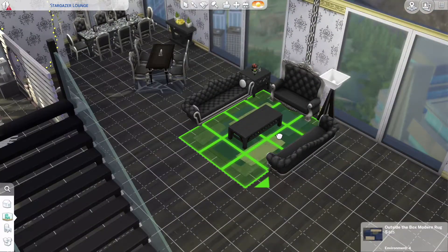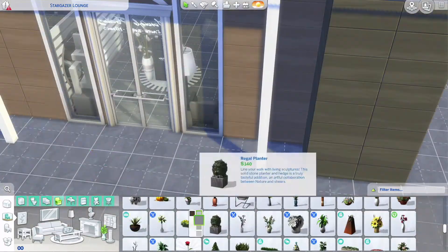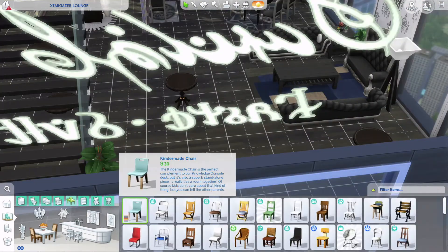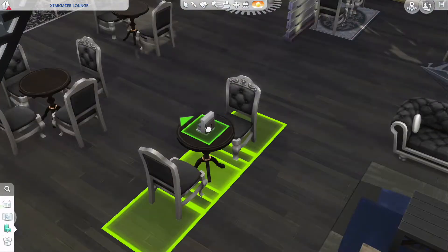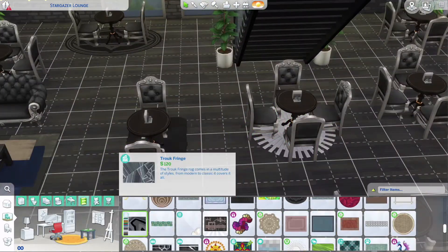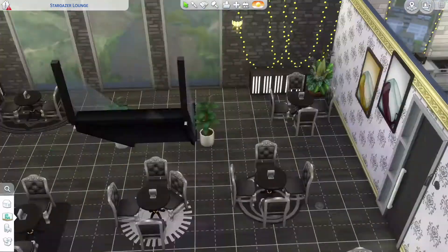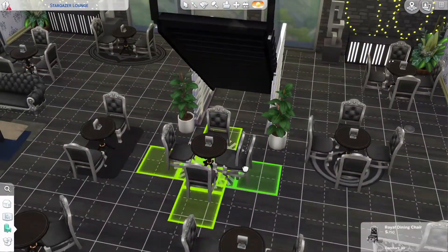I really wanted to put the table in the little nook on a slight slant, but I play on Xbox and you can't rotate furniture freely like that. It'd be cool if you could press the trigger buttons on the controller and use the toggle stick to rotate it — hopefully Sims could bring that in an update.